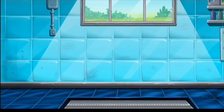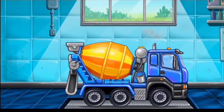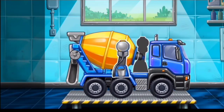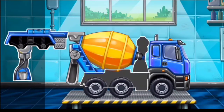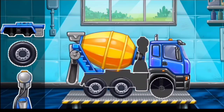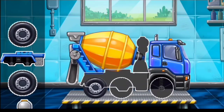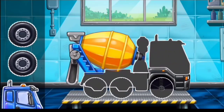Now, dump yard. In this dump yard, make the different parts of this cement mixer truck. Remove the tires — all tires — and the cabin.